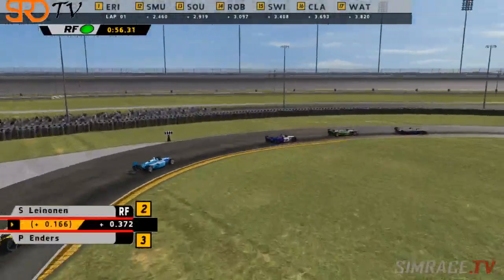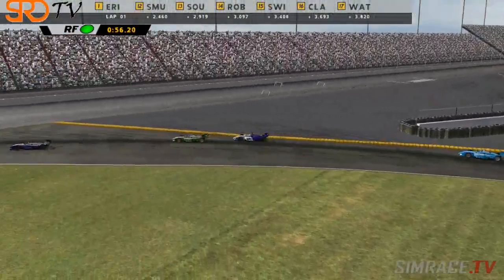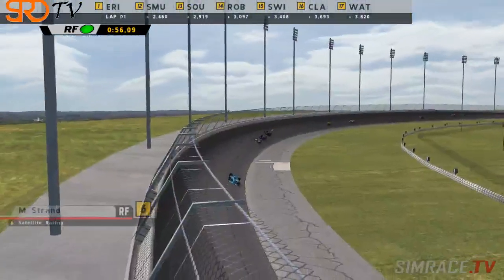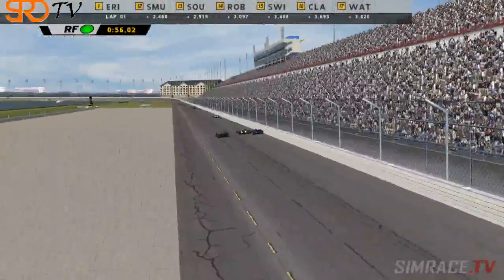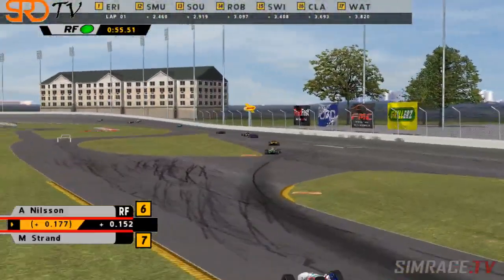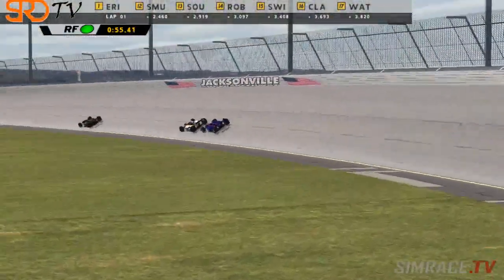The gap between 2nd and 3rd is 0.166 — not very much. The rest of the field seems to be okay; there was some contact in the background but no major damage done. On towards lap 2 — looks like we've got some action between Matt Strand and Mark Foley, who are in 6th and 7th place. Strand on the outside, Foley down the inside as they come onto the tri-oval. It's a beautiful pass there by Mark Foley — comes from 7th and manages to take 5th. Matt Strand got blocked by Nilsen, and Nilsen not spotting Foley allowed Foley to sneak up the inside and take both places.